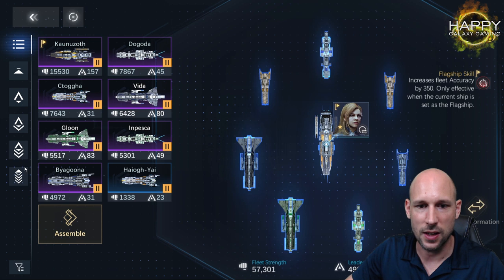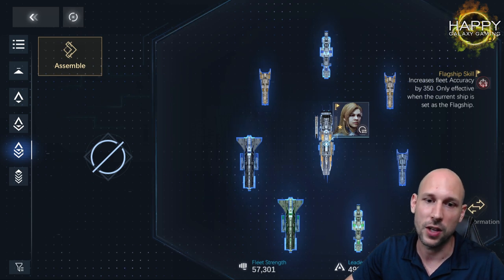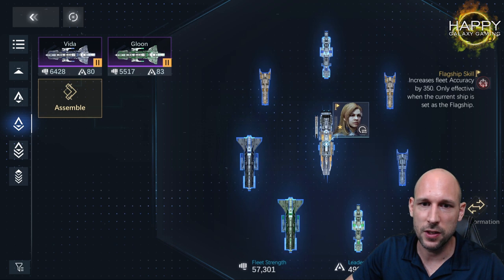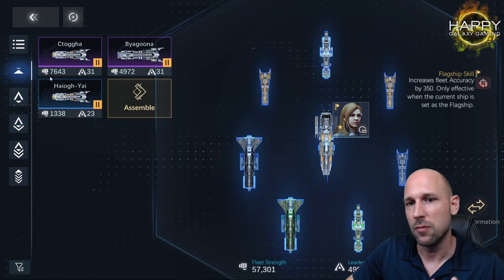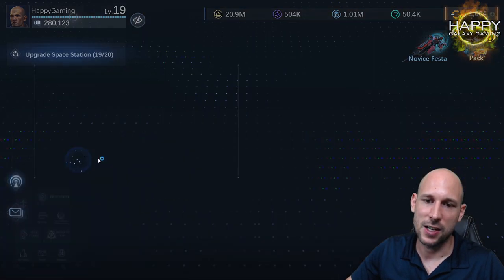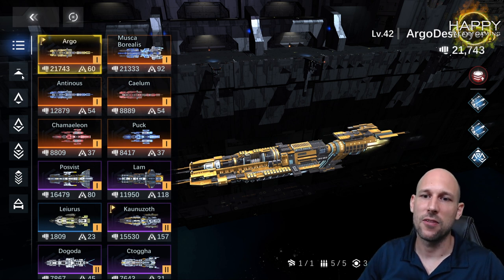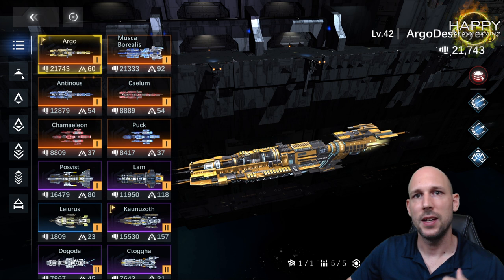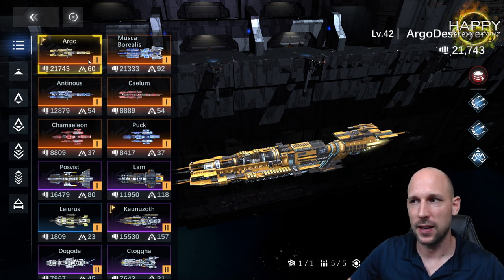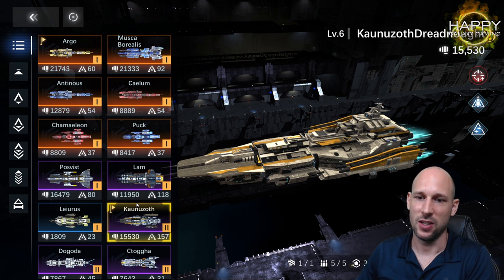The dreadnought is in my secondary fleet with 157 leadership points. We still have two cruisers there and fill the rest with whatever is remaining. So, answering the question from the beginning — is an SSR ship better than a one-class-higher epic ship? Definitely yes. It is easier and cheaper to level up, and the components inside are cheaper, so it will very likely have much higher power.